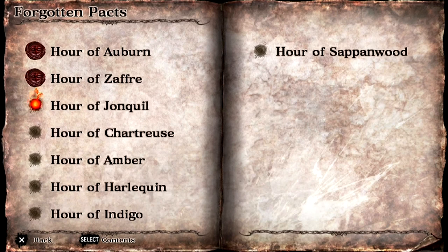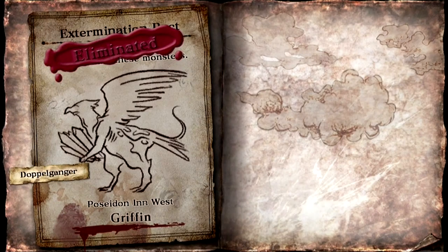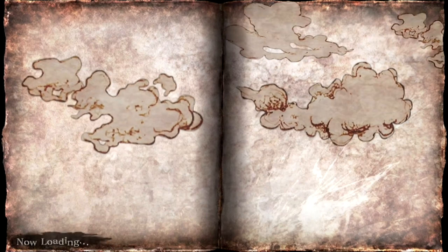Hi guys, Gadget Girl Kylie here and welcome back to my Let's Play of Soul Sacrifice on the Sony PlayStation Vita. Doing some more Forgotten packs and I'm taking on the Griffin in this episode. Mainly using ice offerings, also taking a non-elemental offering and a summon, which I think is Vault. Need to defeat it in under 8 minutes, which should not be a problem, because I am level 100.